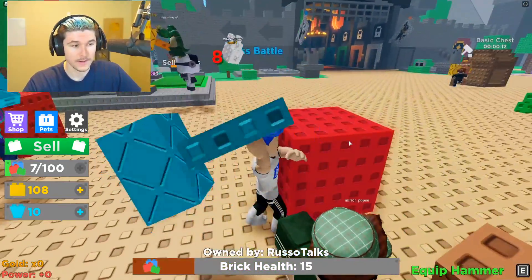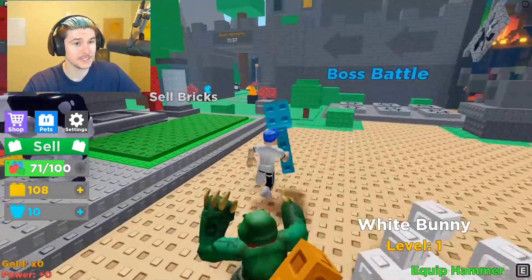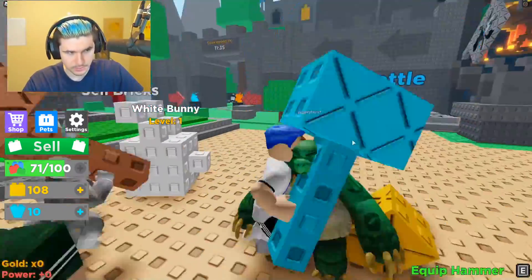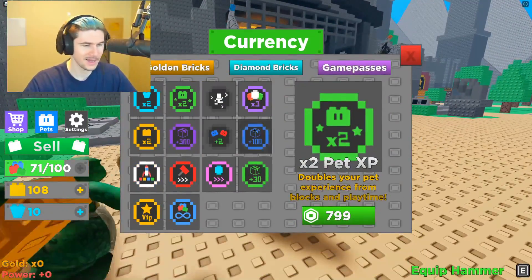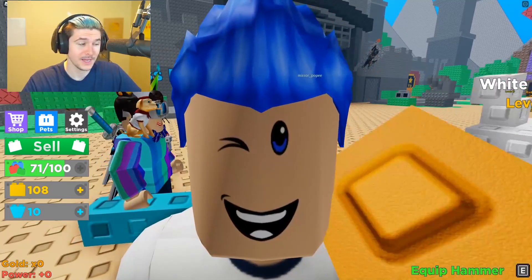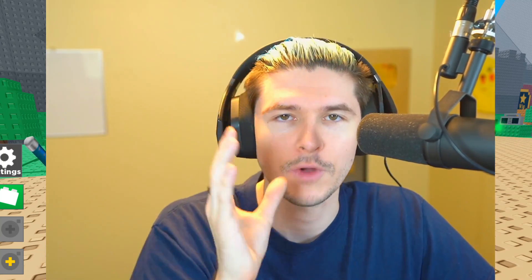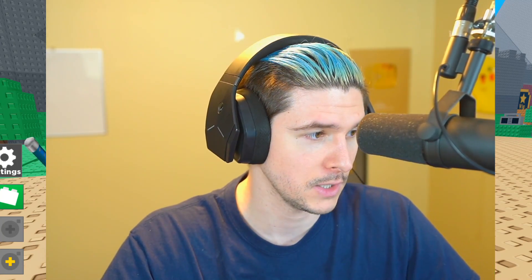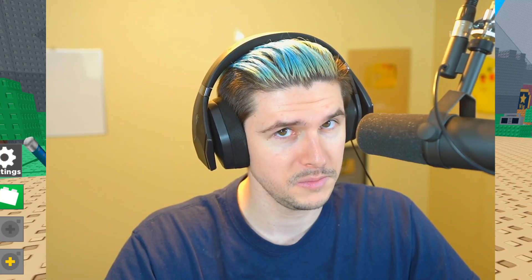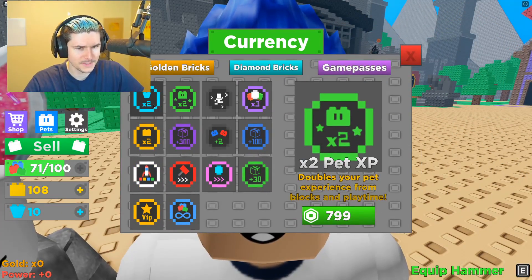Let's break this brick. Sell. We only have a hundred bricks so we're not making that much right now, which means we're gonna need to get some multipliers - that's where the game pass comes in. Guys, I never recommend you guys spend as much as me. If you do happen to buy Roblox or Premium anytime soon, make sure you use code Russo. You guys have been destroying that code and using it so much.